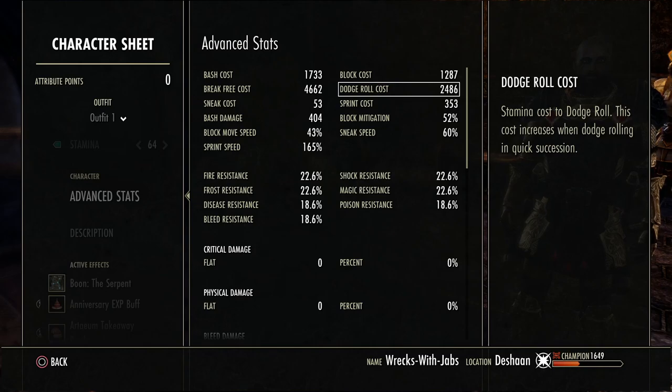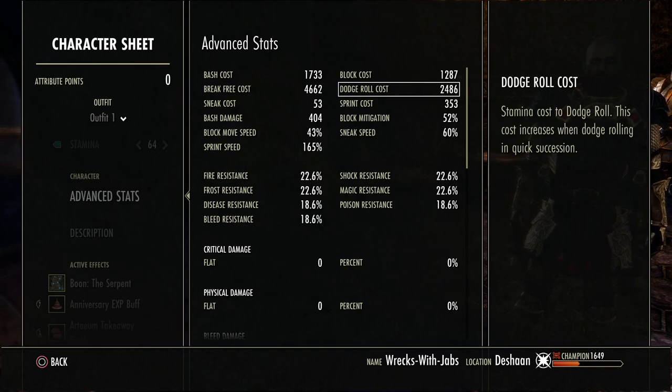If you don't have the Imperial Edition you can run an Orc, Nord, Khajiit if you're not using Malacath, or Dark Elf. The race is really up to preference and what you have access to, but I prefer Imperial, and my second choice would be Nord.